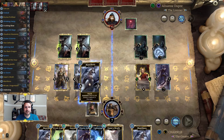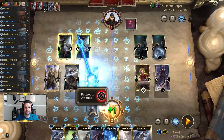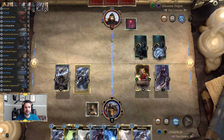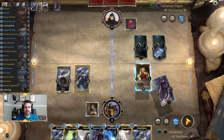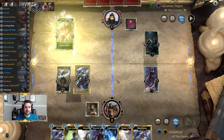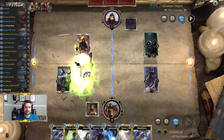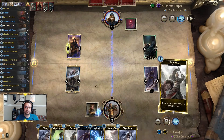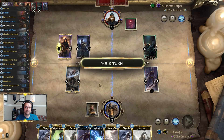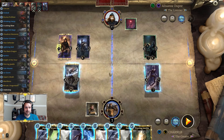I think we're going to leave behind the Baroness over there, because that hopefully means we can Mirak that next turn. We're going to trade this in here, take a pot shot with this, take a pot shot with this, and sadly we lose our Bruma because we have to take that trade. The Viper is annoying.